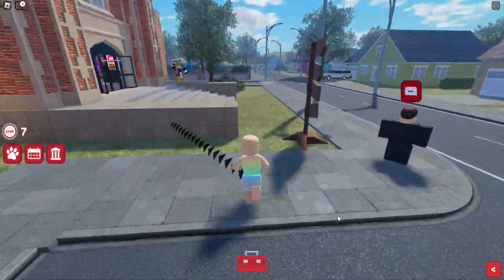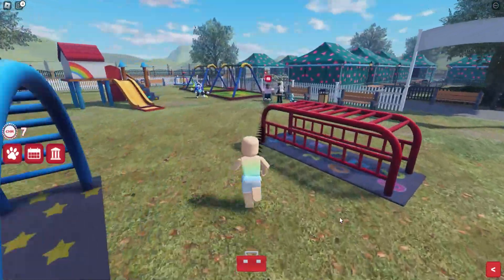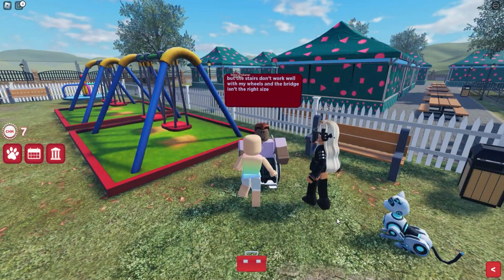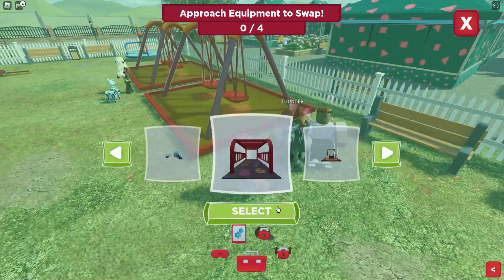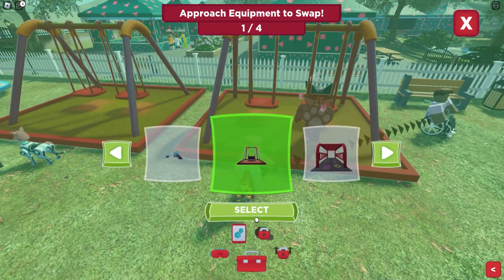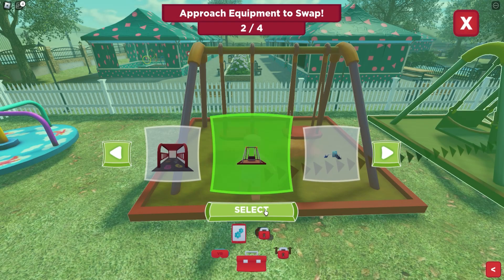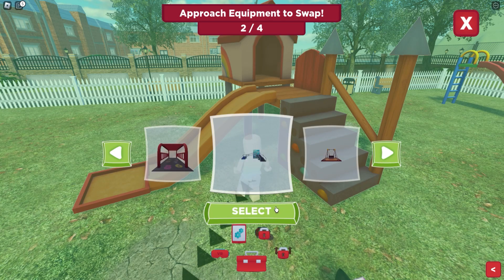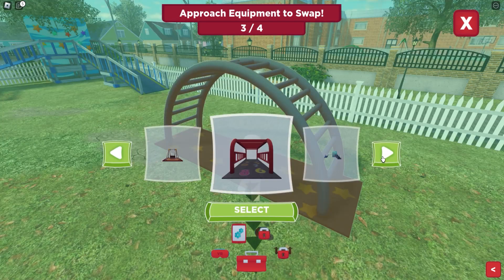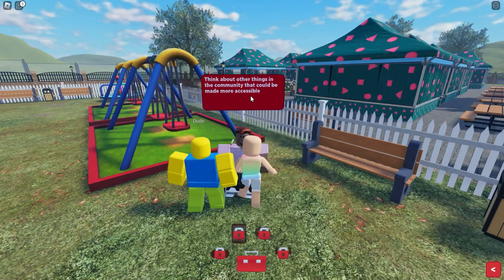This next one we're going to need to replace and change four different pieces of playground equipment. We're going to need to wear VR goggles so that we can change them. Let's equip them. Change the first two swing sets, then change the slide, and finally swap the monkey bars. And there we've completed all four.